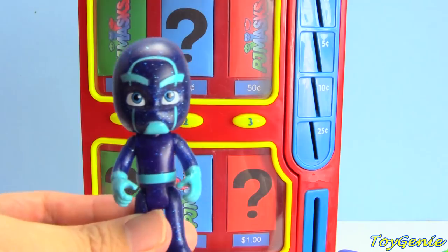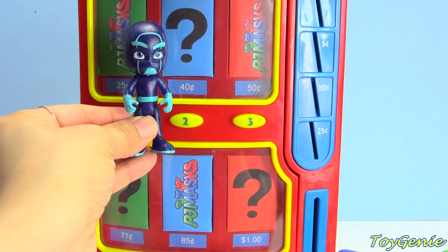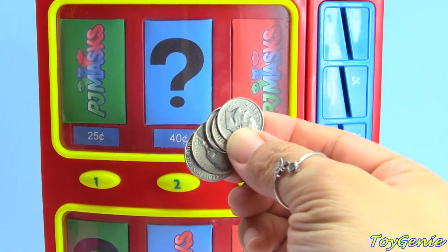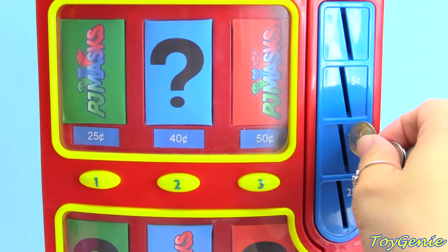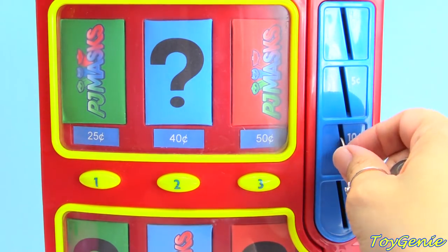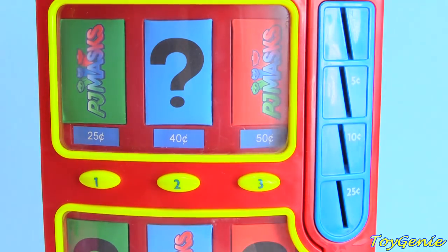And finally, it's Night Ninja's turn, and he gets this mystery surprise. The mystery surprise is 40 cents. For that, we're going to use three dimes and two nickels — counting in tens and then fives: 10, 20, 30, 35, 40 cents.